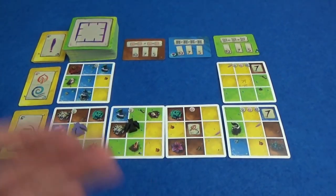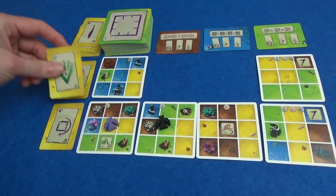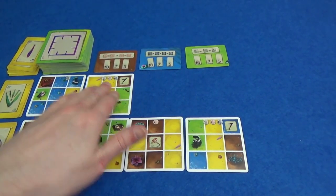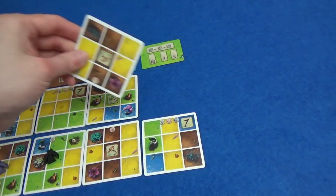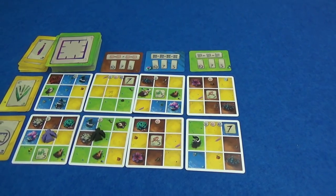Everyone's had a turn, so the round's over. We reveal a new lesson card and place it over the previous one. So only green is going to be able to be played in this round. We slide everything along and then fill the row back up. You can kind of be planning ahead — I hope this one's still available, and then next turn I'll try and claim that one.